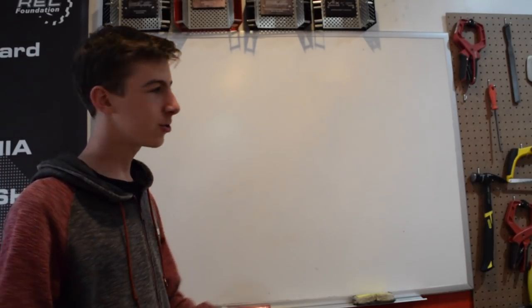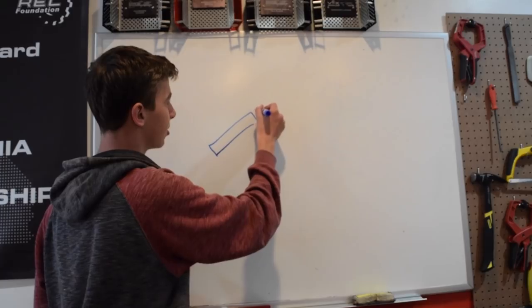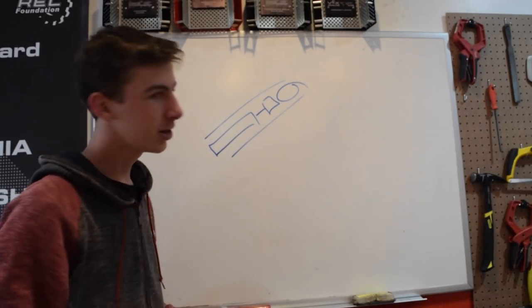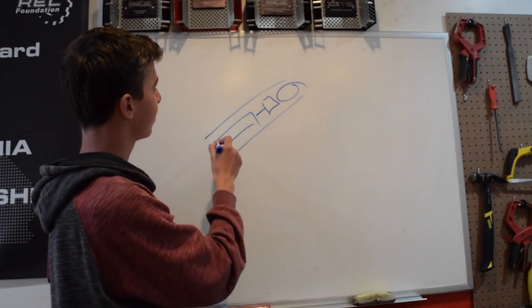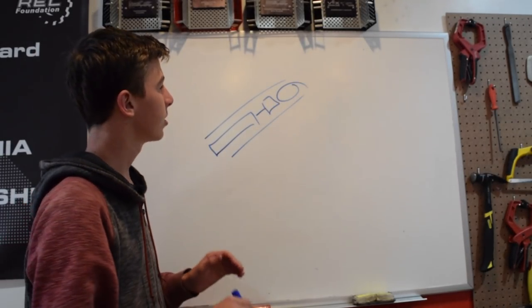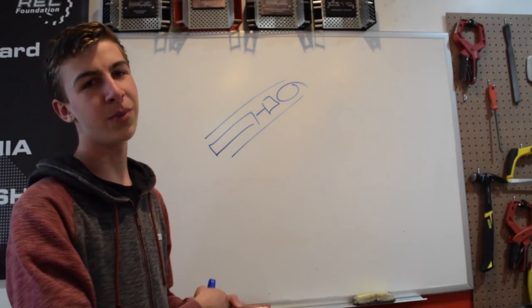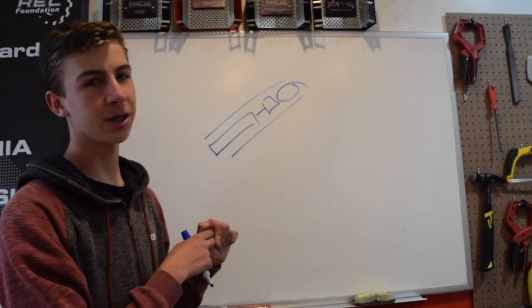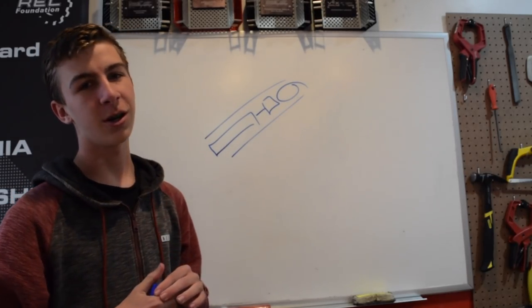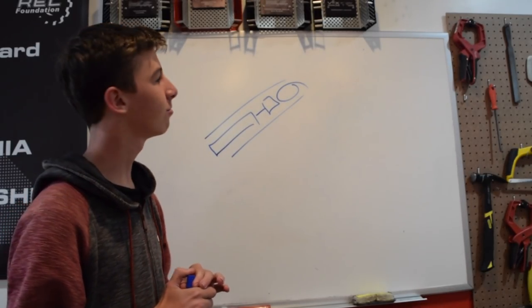The third design we tried is our puncher. A puncher is basically a piston or slip gear that punches a ball towards the flags. Some pros are it's pretty small and you can use pneumatics or slip gears. Some cons are it has limited range and it's not really that accurate.